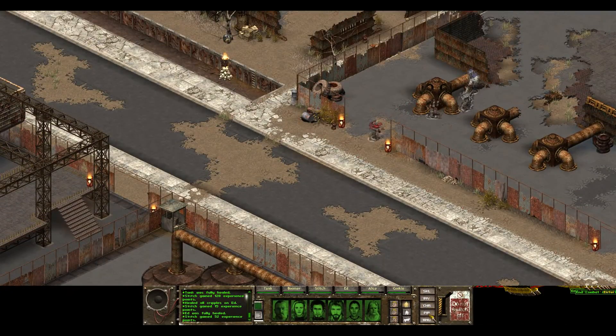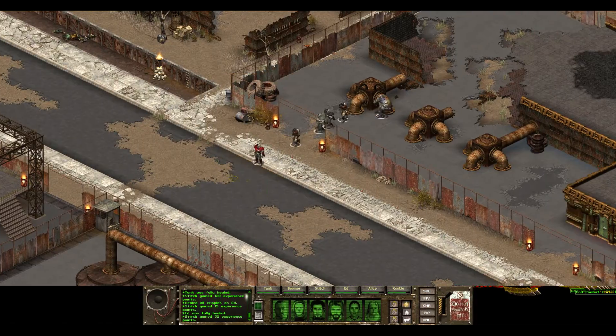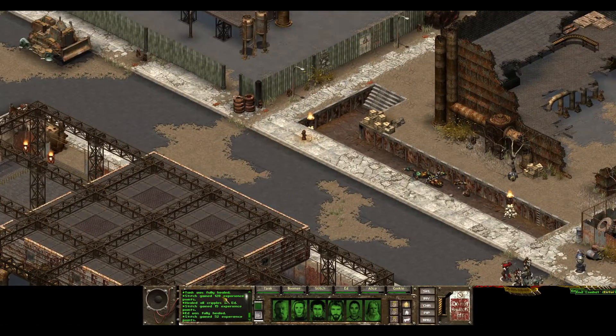So now we've got a charge at one, five, and six. We need to go at three and four, and then we should be good.